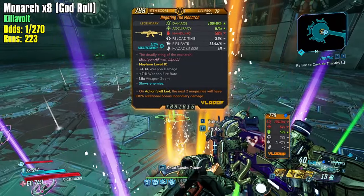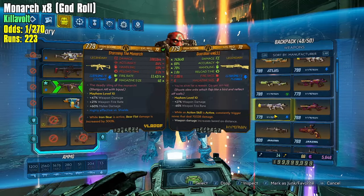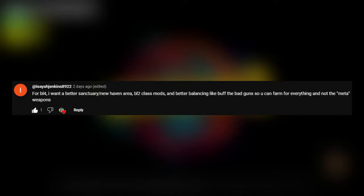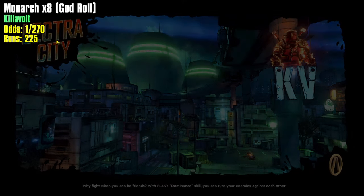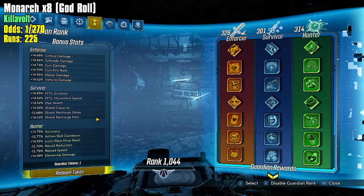Let's take a look at this Negating Monarch — it's a times four. We already have a god-roll times four cryo, so let's do a one-for-one comparison. Unfortunately it does not stack up to the cryo god roll times four. Isaiah Jenkins says for BL4 he wants a better Sanctuary slash New Haven area, BL2-style class mods, and better balancing — buff the bad guns so you can farm for everything and not just the meta weapons. Let me spend my Guardian tokens here.